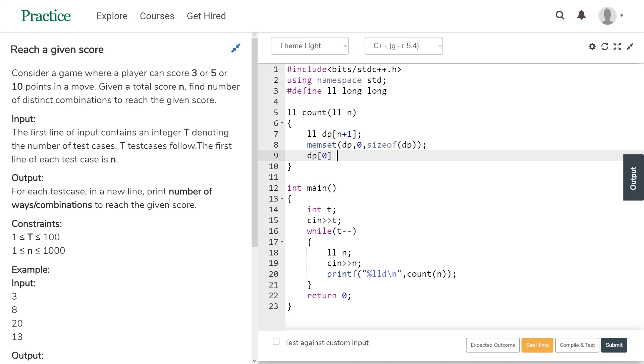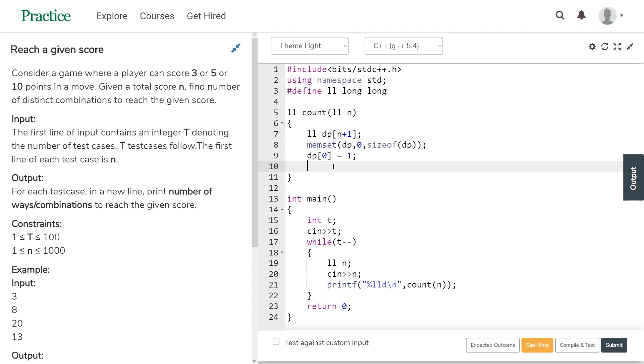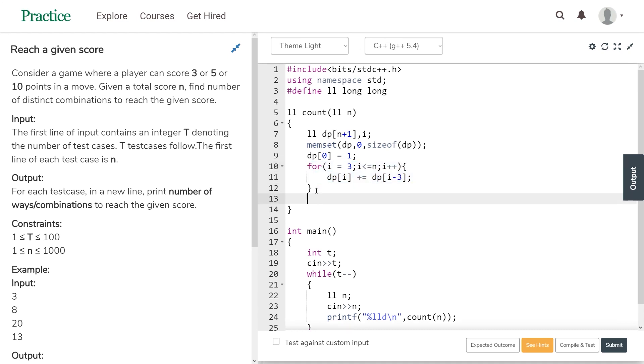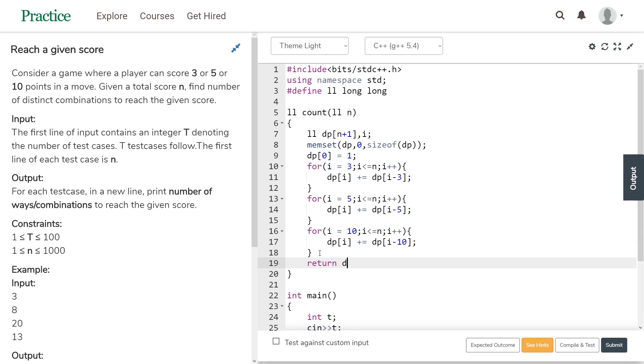Now for the logic to fill the table: dp[i] += dp[i-3], dp[i] += dp[i-5], and dp[i] += dp[i-10]. This is implemented using three separate for-loops. The loop for i-3 starts at 3, for i-5 starts at 5, and for i-10 starts at 10. The last step is to return dp[N]. The code is complete.